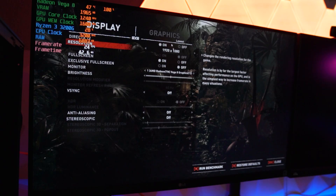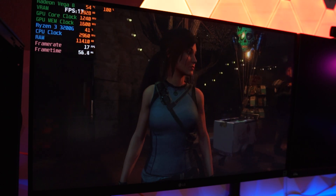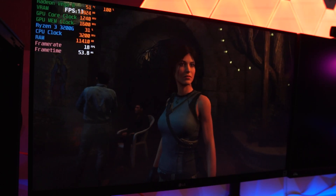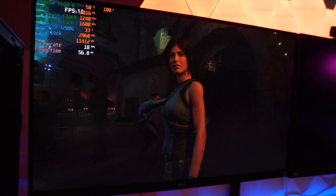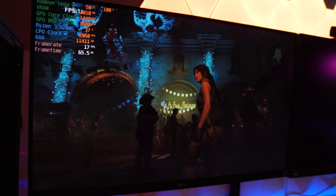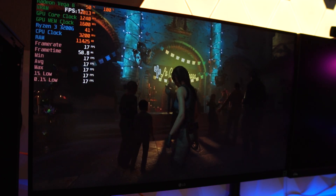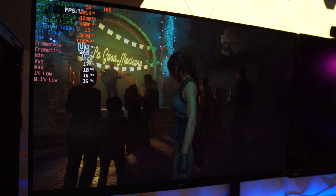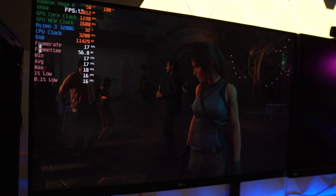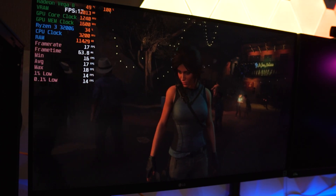Next we ran Shadow of the Tomb Raider, because this benchmark always shows the limitations of a lot of hardware. It was no exception here with the Ryzen 3 3200G. As you can see in the benchmark, we're struggling to get anywhere above 18 frames per second, which is not surprising. We are at the low preset setting. This game is still a crusher — very good at bringing certain systems to their knees. We ended up with an average FPS of 18 throughout, pretty much what I expected.